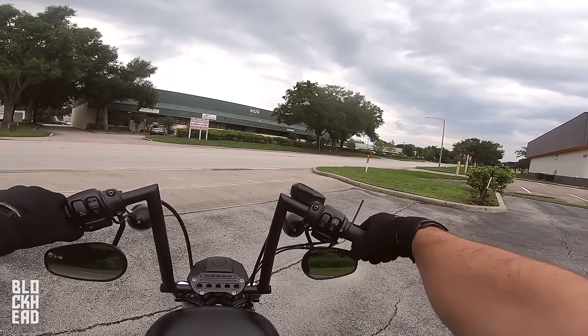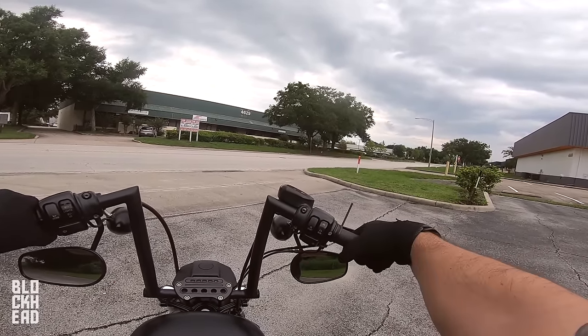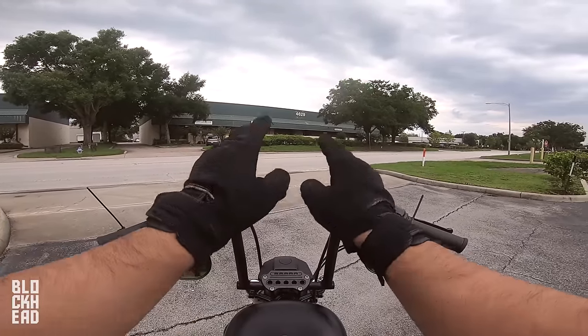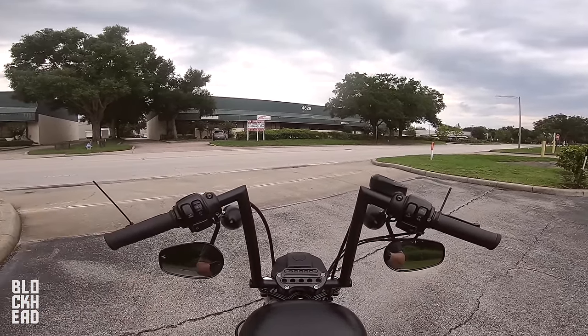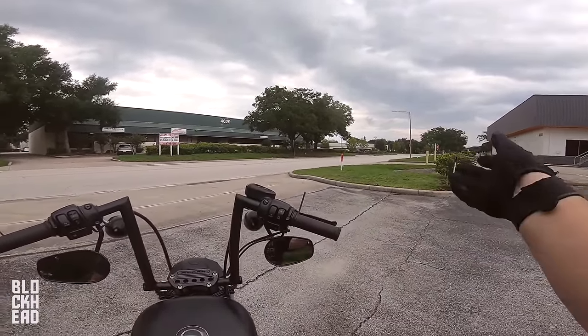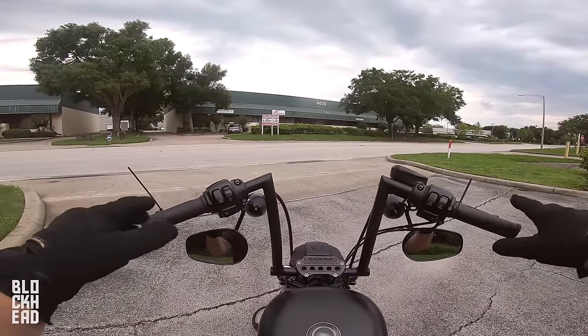When I'm pulling back on the throttle you'll basically be able to see the zip tie moving. The clutch one is a little harder to see because it's over my arm — the bars are higher than in the first couple videos. There's a long story behind this bike. I actually sold it, then the person who bought it traded it back, and the person after me put these taller bars on it.